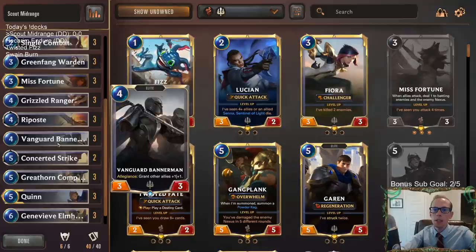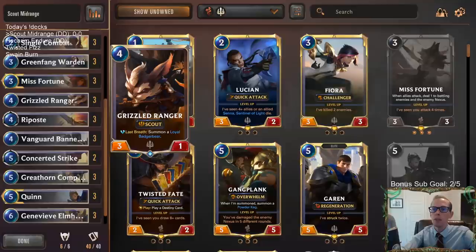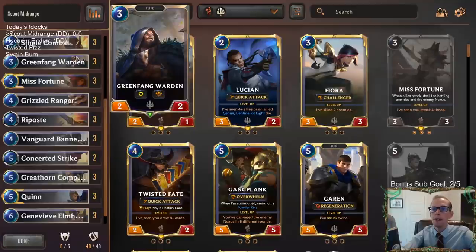We're really focusing on Scout stuff — not only going with Quinn and Grizzled Ranger, we got some other ones. We got Green Fang Warden in the three-mana slot. One thing I really like about this card is putting it on defense because it starts with the Barrier. So they play some big threat, you play this Warden as a blocker, and they're like, 'Ugh, never mind, don't want to attack anymore.'